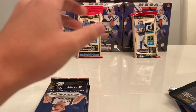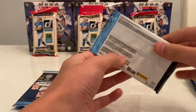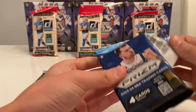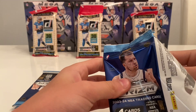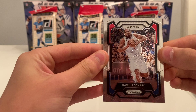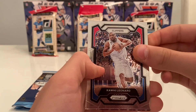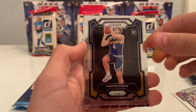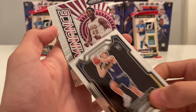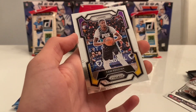Let's see what we can get. First pack. Here's the base design — same as Prism Football this year. We got Kawhi Leonard, Hunter Tyson rookie card. First insert is going to be a Dominance — Donovan Mitchell and Cam Reddish.